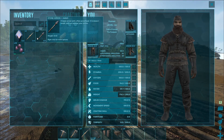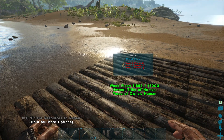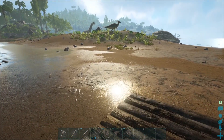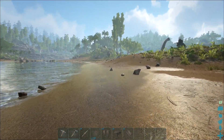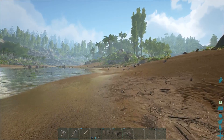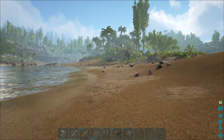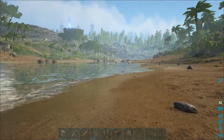We've got 95 tranq arrows and 42 normal arrows - we are ready to go. Down at the bottom of my hotbar on numbers five, six and seven we've got some walls, foundations, and ramps because we are going to make a trap. Today we are going to tame a trike and a pteranodon. We've also had enough XP in between episodes to unlock the pteranodon saddle.